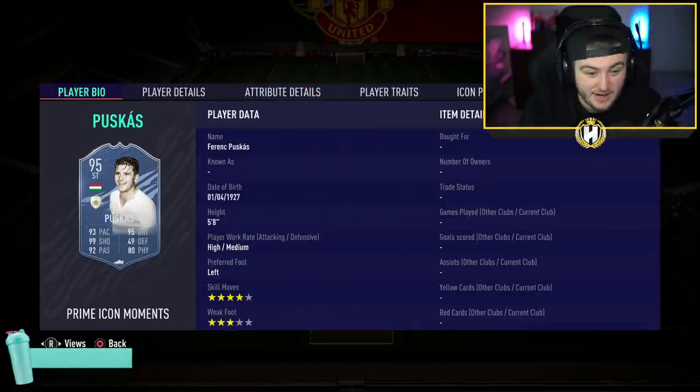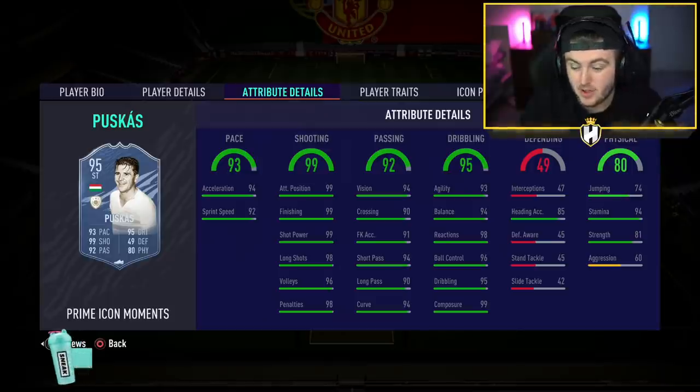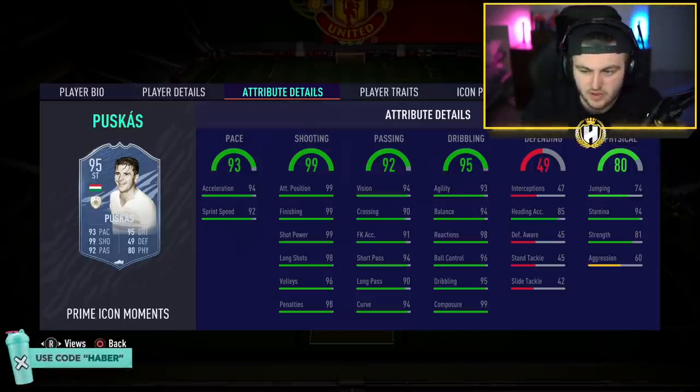Puskas has got 99 shooting — that's an insane card. Still three-star weak foot, no upgrade on the weak foot, which I thought they might've done to make him more desirable. But it's still going to be an incredibly desirable card regardless. That card will probably play absolutely incredibly in game as well.